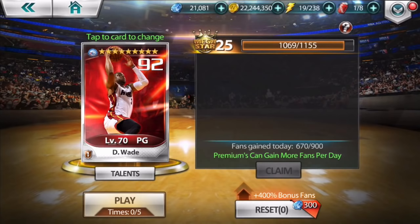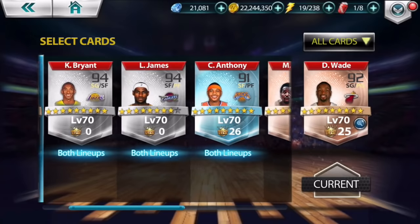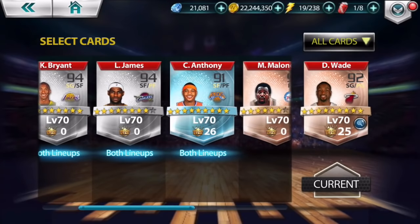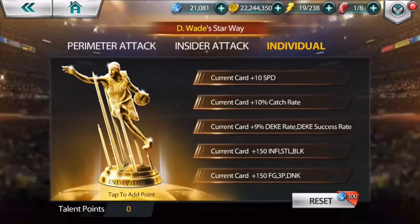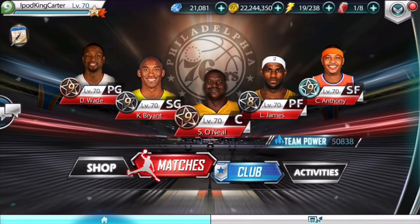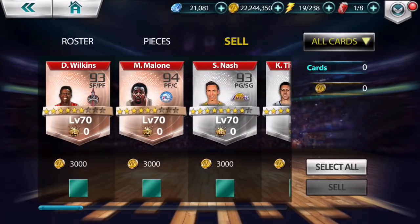I am at level 25 with D-Wade. I'm gonna show you guys my other levels — I'm at level 22 with Shaq and I am at level 26 with Carmelo. Carmelo's regular talent for individual is fully maxed out, and I believe D-Wade should be fully maxed out too, but I'm actually gonna put him at level 26 like Carmelo and D-Wade, so I can make sure they're both on the same page. Let's go ahead and get to what it's really about.